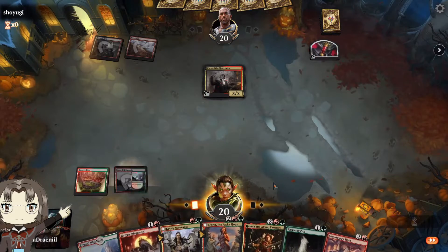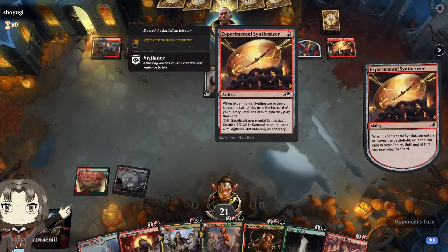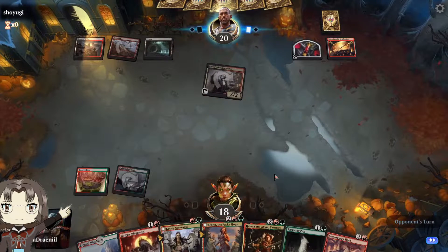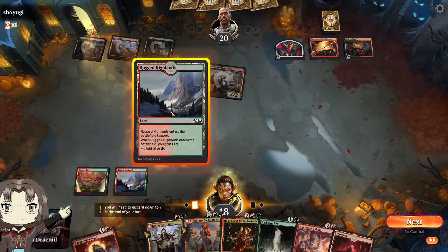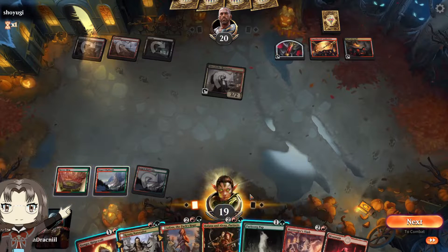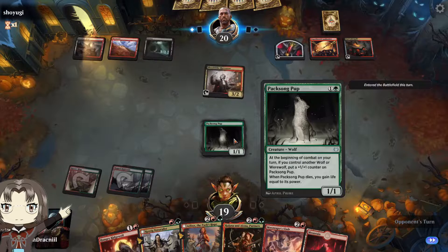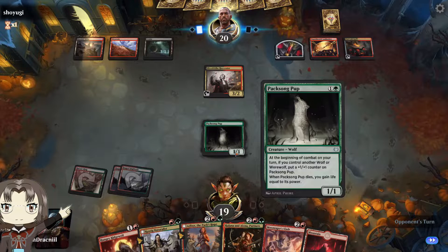Haunted Ridge — a black-red deck, so that's going to be removal-heavy. Vampires and werewolves — well, more accurately, vampires do hate werewolves. Vampire samurais — okay, we'll see where this goes. Yeah, this is also the black and red starter deck. It's a really slow start; we should have played this on the second turn but our lands were coming in tapped so we couldn't.